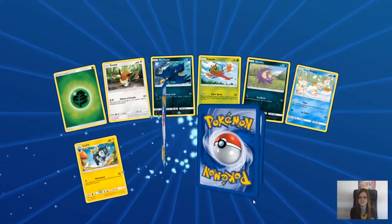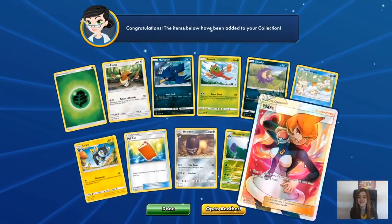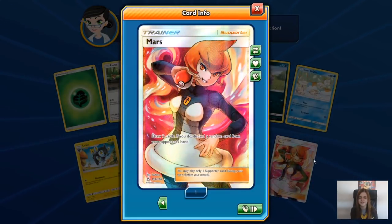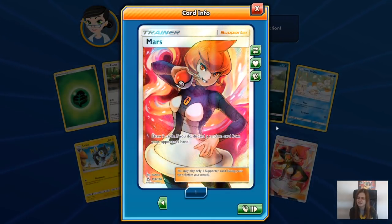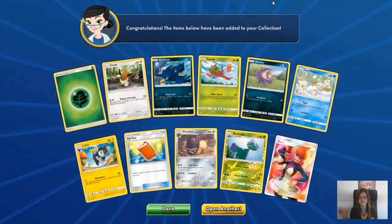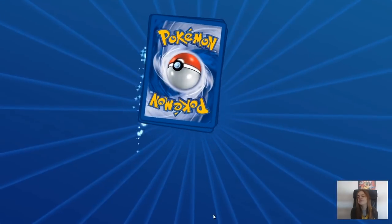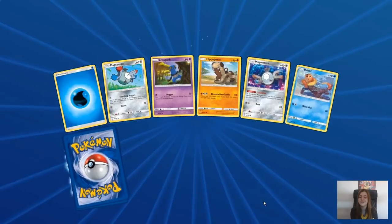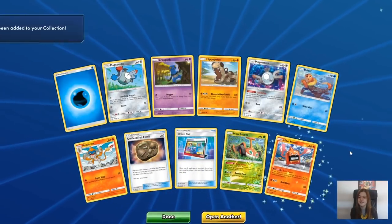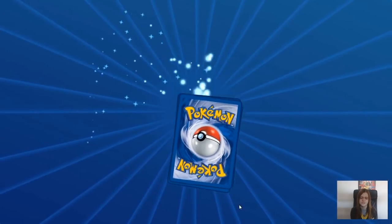Haven't had a hit in a while. And it's a Full Art Mars - draw two cards, and discard a random card from your opponent's hand. Ouch. Beautiful trainer. Joe pulled this one yesterday, so I was very envious. It is one I don't have. I've got a few full art trainers but not that one. But then again, I got the Full Art Cynthia and Looker, so I can't complain too much.